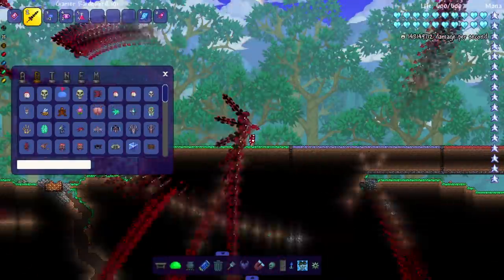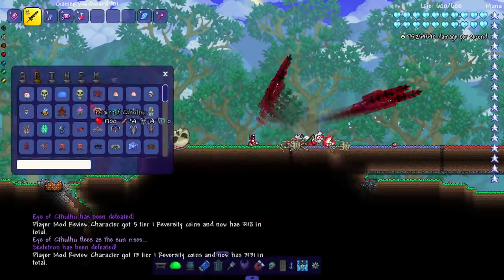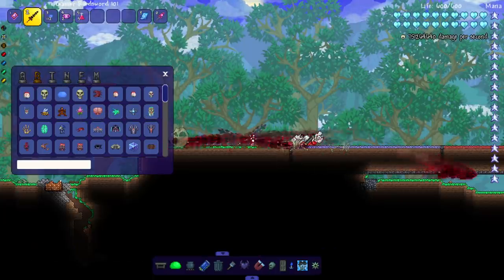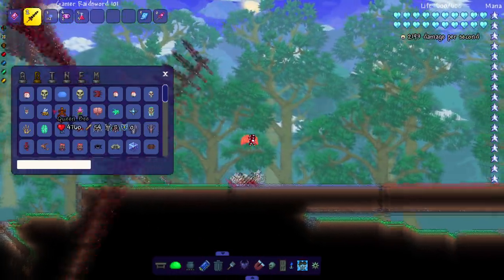Let's summon in the next boss — the Eye. I don't even have to do anything. Yo, the Dungeon Guardian is right here on Cheat Sheet. Was there a Cheat Sheet update? Why is the Dungeon Guardian here all of a sudden? I don't remember him being in the boss section. All right, whatever — summon in the Dungeon Guardian. He died like instantly. Okay, Queen Bee.